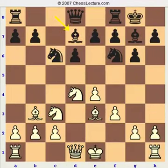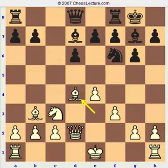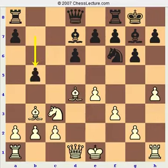Here he plays Bishop D7, which is what most people play. Now there are a couple moves — Queen D2 and H4. Queen D2 is a bit more common, however after Knight D4, Bishop D4, B5, Black tends to do reasonably well. It's not so clear how White takes advantage of this. So I think the slightly better move is actually H4. The idea being that if Knight takes D4, Bishop takes D4, B5 is not so great because H5 and White's up a tempo.